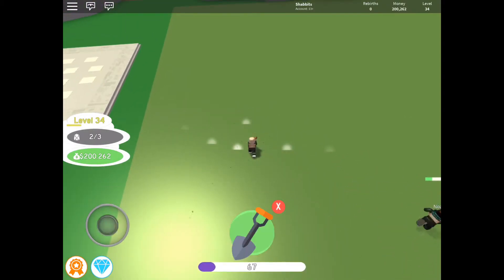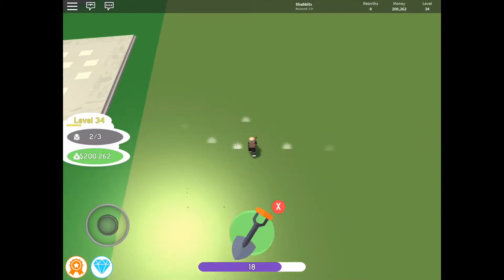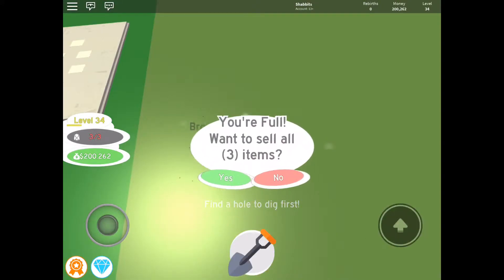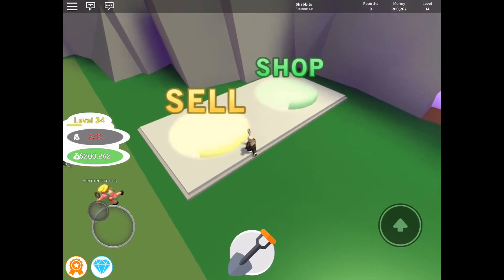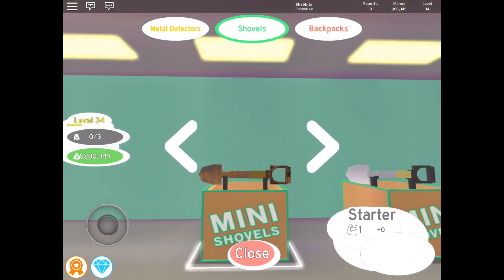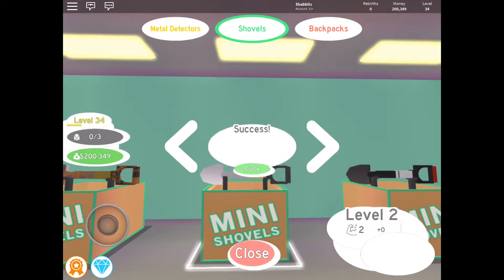Next, this happens — you see it takes a little bit longer to tap and dig up a treasure because you're finding better treasure. So next we would want to upgrade our shovel, and we should be able to do that right after this. So now you get the next shovel and you're digging a little faster.